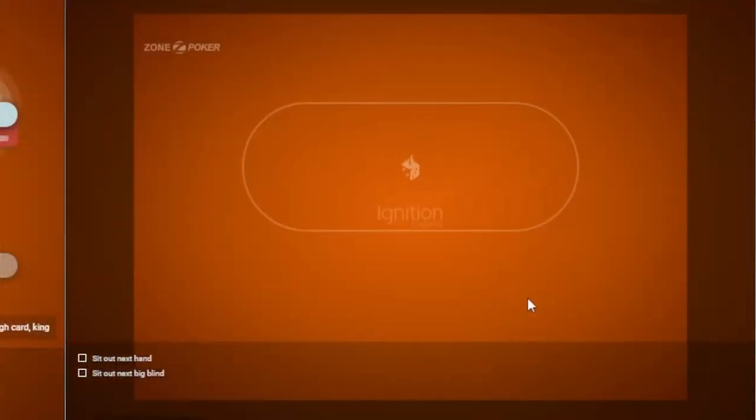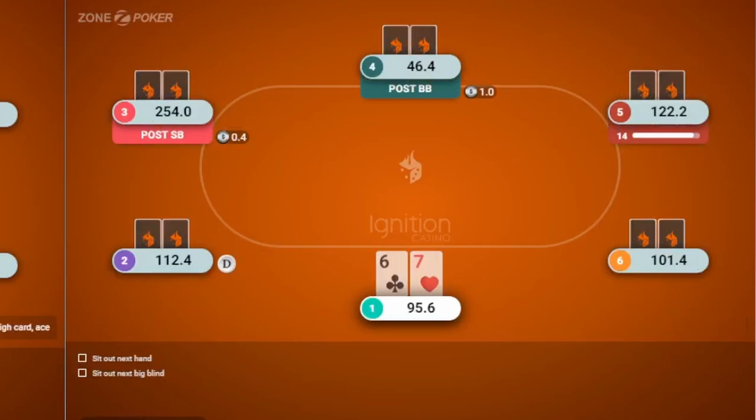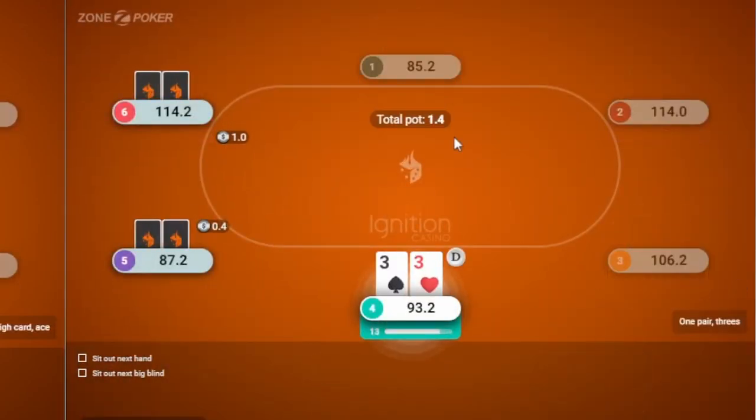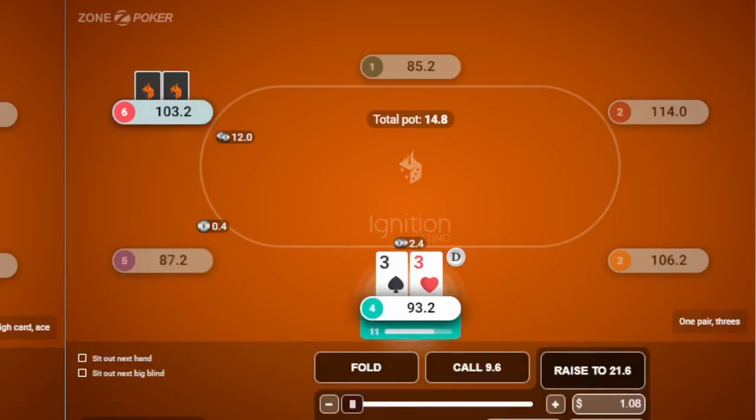Regarding bluffing at 5NL, I would say this is the least important aspect of your game. We really want to focus on playing good hands post-flop and playing those hands for value — that's where you're going to see the vast majority of your winnings. Since players at 5NL don't like to fold, bluffing therefore is not that profitable. If you do have an extreme range advantage and an idea of how your opponent plays, bluffing is totally fine. But you can just crush 5NL with average post-flop skills and a strong starting range. After you master those, start mixing in some bluffs to see what you can get your opponents to fold.